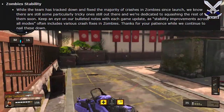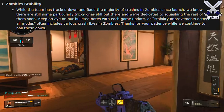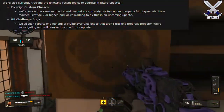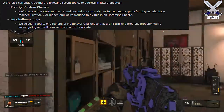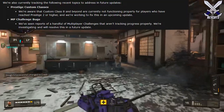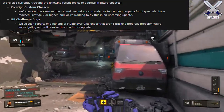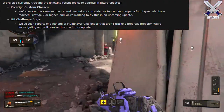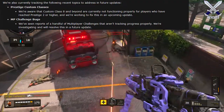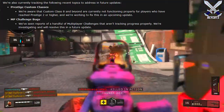There is some Zombies stuff but I'm not really going to cover that too much since this isn't really a zombies channel. They're also currently tracking known issues: they're aware that custom class 8 and beyond are not functioning properly for players who have reached Prestige 2 or higher, and they're working on fixing this in an upcoming update. For MP challenge bugs, they've seen reports on a handful of multiplayer challenges that aren't tracking properly and will resolve this in a future update.